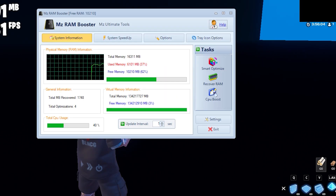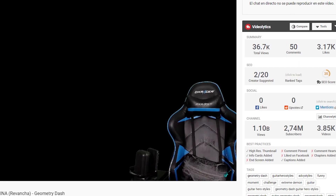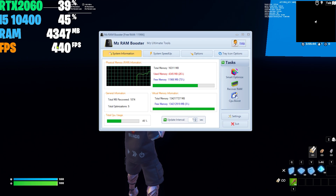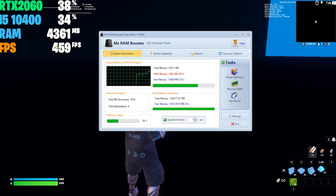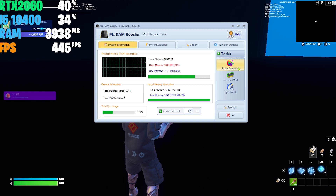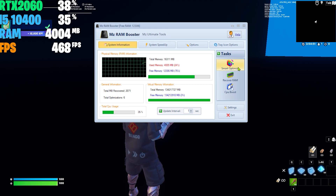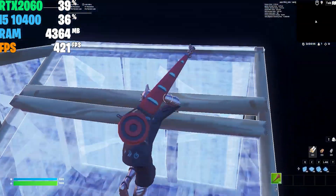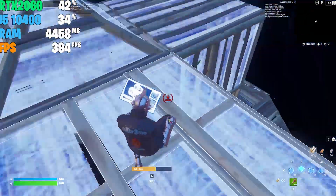I closed the Google tabs and clicked Smart Optimize — the RAM decreased even more. I also closed all secondary apps and clicked Smart Optimize again to see if I could get down to three gigabytes. I was able to reduce to three gigabytes using MC RAM Booster. However, I don't recommend forcing this — just let the app reduce the RAM on its own so you don't have any issues. What I recommend is just letting the app reduce as much RAM as it can automatically.